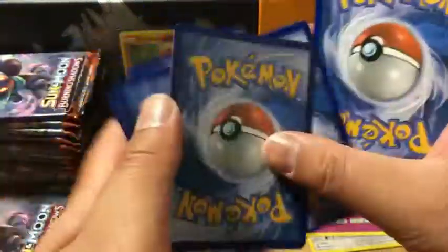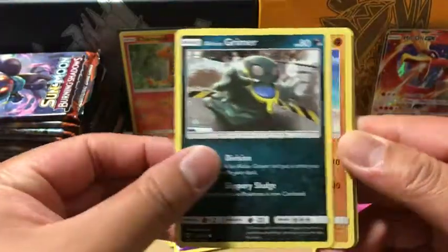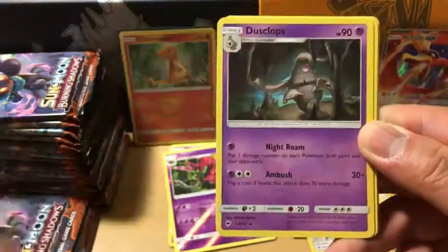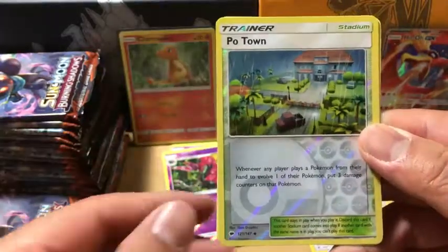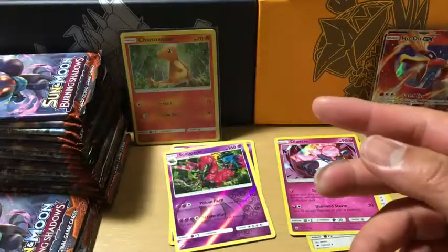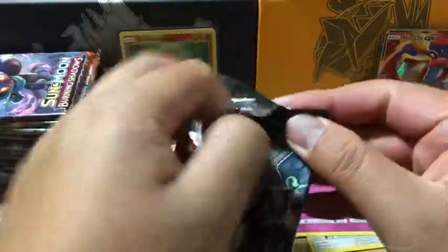Darkness energy. Leelibuff, Alolan Grimer, Riolu, Meowth, Alolan Vulpix, Dusclops, Acerola, Bodybuilding Dumbbells, Poetown which is the reverse holo, and Heracross non-holo rare. If I can find that reverse holo Heracross, that's definitely going to be okay if it's in good condition.